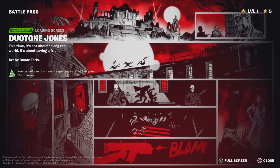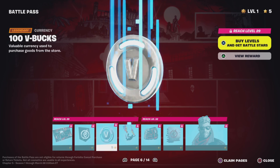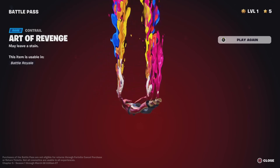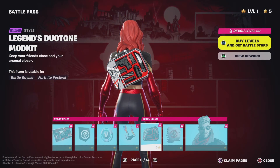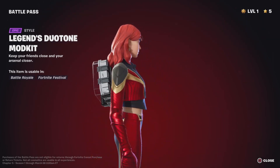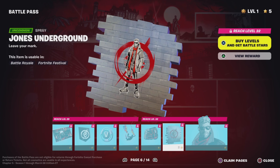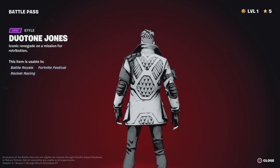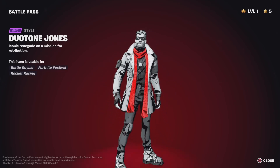Tone Jones — banner icon, 100 V-Bucks, Art of Revenge. That's pretty cool. Edit style for Legends, Dotone Mod Kit, Jones Underground, and then Dotone Jones. I like that art style — that's pretty cool actually.